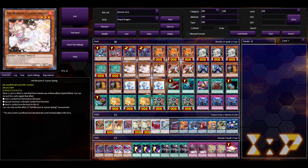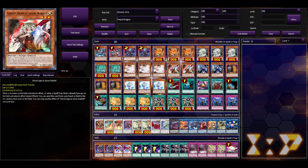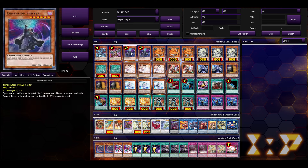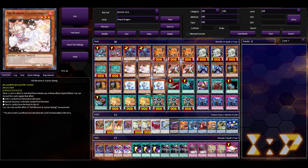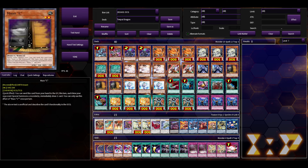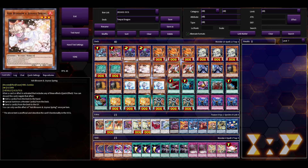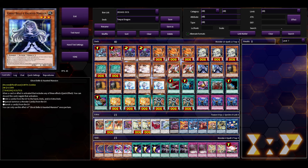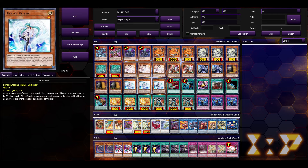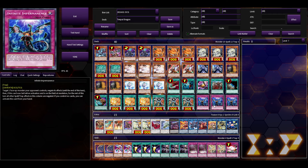This build runs 20 handtraps. Two Shifters — mandatory for the most part, helps you win games. Missiles are really great against Voiceless Voice, which is very common here in OCG. Ash and Maxx 'C' are mandatory because we live in OCG and Maxx 'C' exists. Ghost Ogre and Snow Rabbit and Ghost Belle and Haunted Mansion are just really, really good right now.